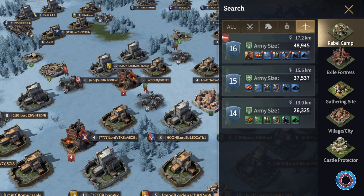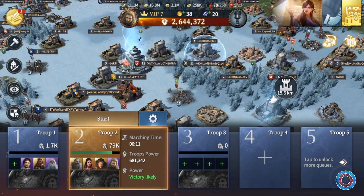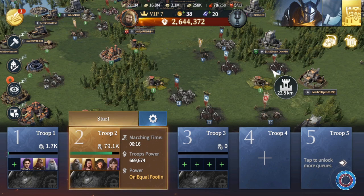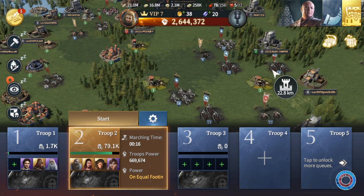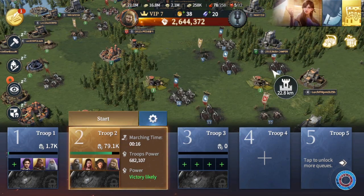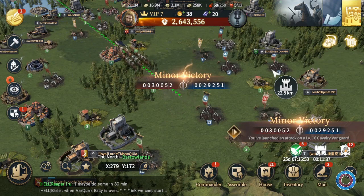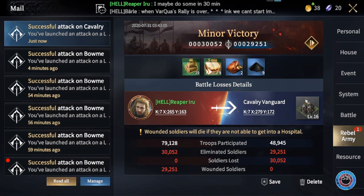When you attack a camp, you will get an indicator showing whether victory is very likely or very unlikely. Simply by changing my commander from Ronel to Lyanna, the power shifts to unequal footing, meaning you lose about 50% of the time. Changing back to Ronel I win, but only barely — the victory is minor, 30,000 against 29,000 — so there's still a chance to lose. The indicator is very accurate and will definitely be your guide for deciding whether to attack a rebel camp.